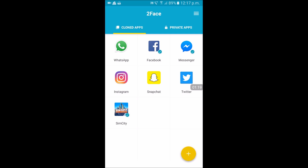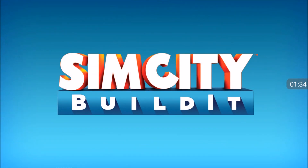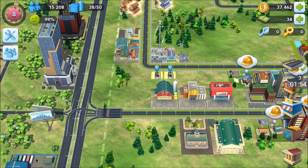I clicked on the Facebook option, made a second account, and created a second SimCity. It gives you a little icon for the second Facebook and second SimCity. The first time I did this it didn't load properly — just close all apps on your phone and start again. It tends to do updates every time for some reason.